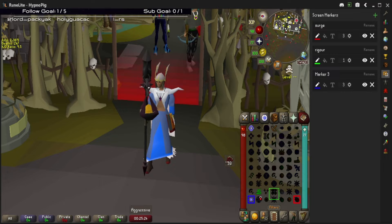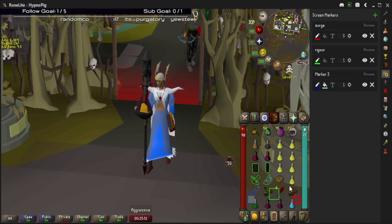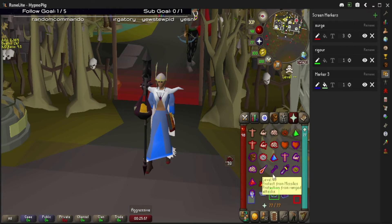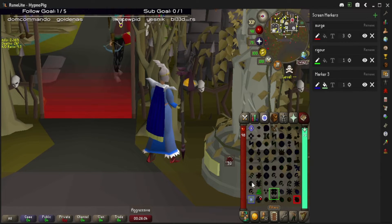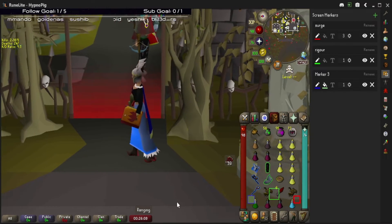From there you can change the color, change the name, and change the width — 0, 1, 2, 3 or bigger — and even fill it in if you choose. These markers stay through whatever user interface you're on. So say you're going for a surge or a bolt — do a little switch, click that, then click your opponent. Going for a surge, click that, click your opponent. Augury — simple as that.